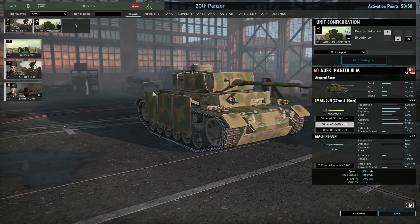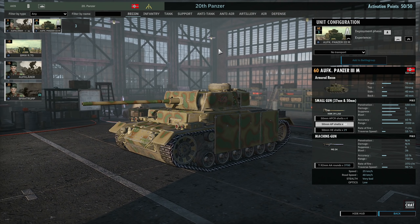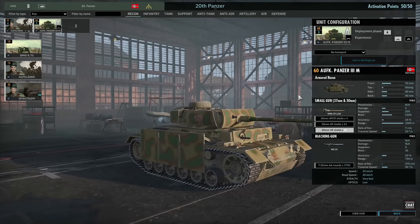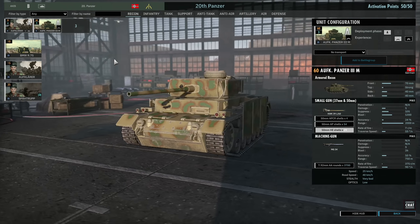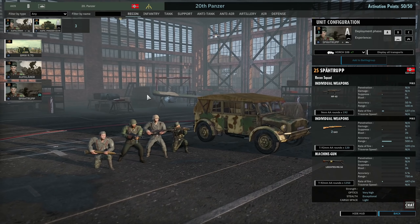Next up we have the Aufklärer Panzer 3M — the first Panzer 3 we've seen in Steel Division 2. It has 150mm of penetration on its APCR shells, 54 standard AP shells with 100mm of penetration, and standard HE that isn't too strong due to its small caliber. It has 17mm of frontal armor, which is okay — nothing special, and that's pretty much the best way to describe the Panzer 3s in general. You get three in Phase A with 2-star veterancy. Other Recon choices include the motorbike and the Speertrupp.